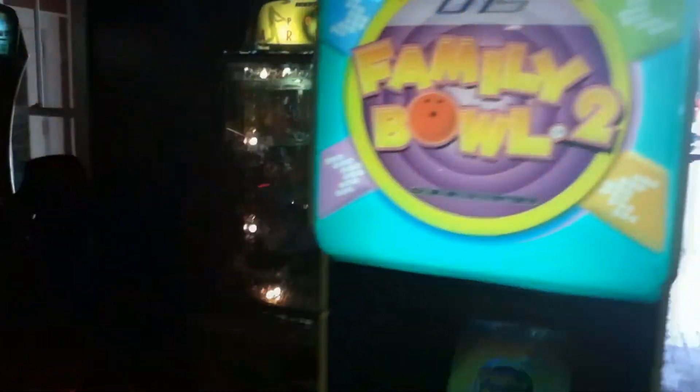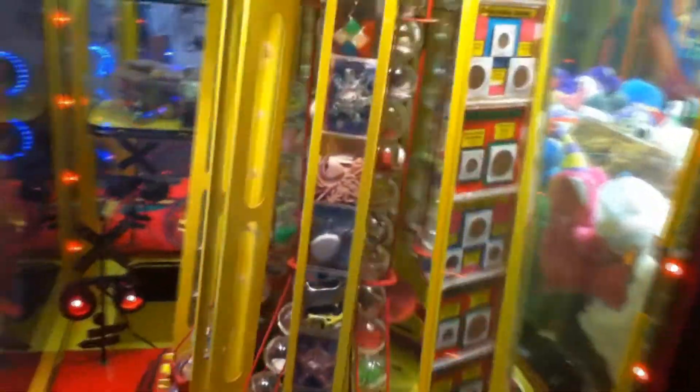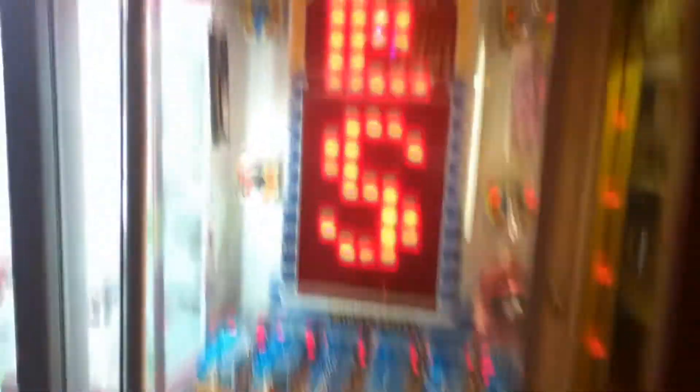We've got Family Bowl 2, the Sports Arena, Fast and the Furious, Sega's Hummer Extreme Edition, one of these Jet Riders, Plush Factory Crane, a whistle game where you stop it and get a prize — a coin. You've got the Stacker — everybody's got Stacker. Winner's Cube. I have to go through this quick because this grid is very, very loud.